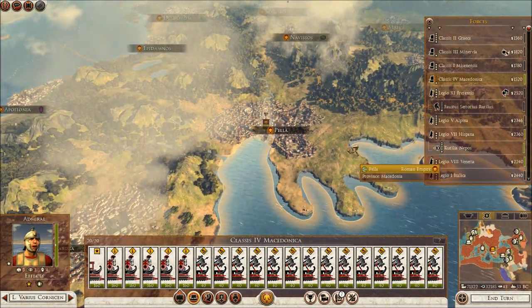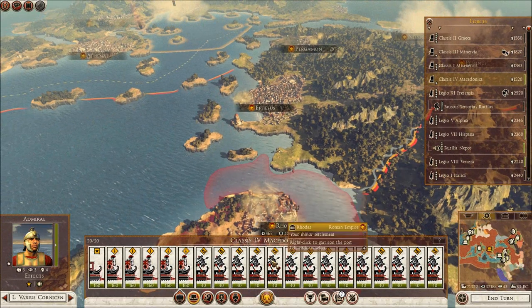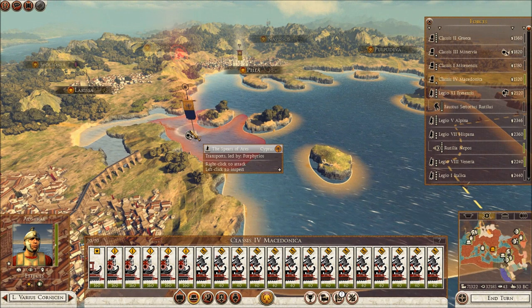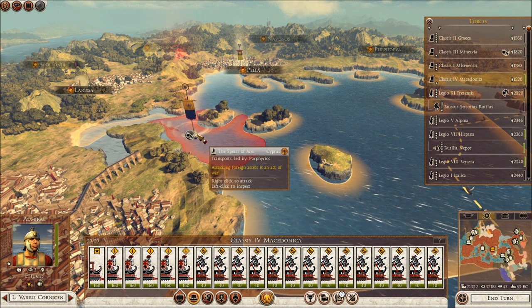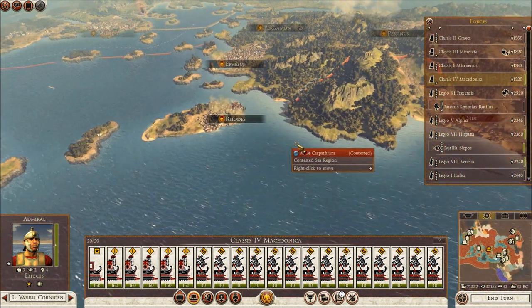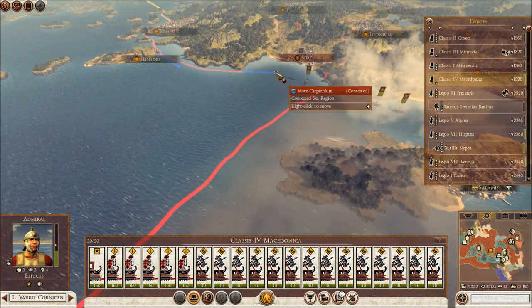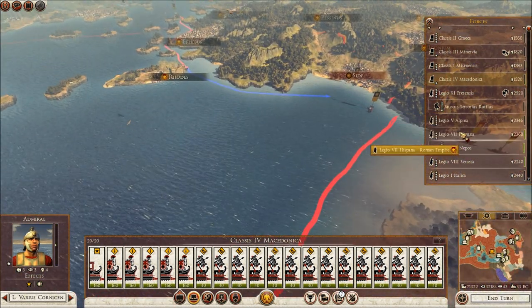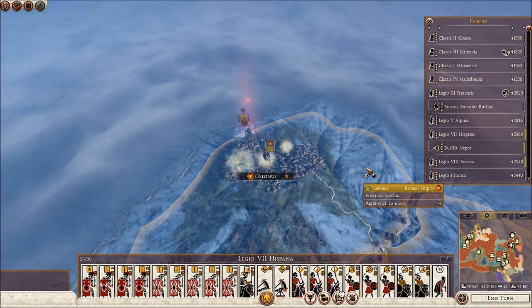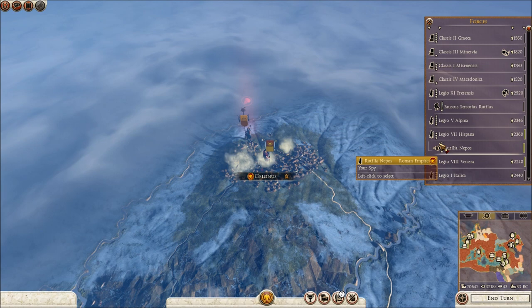I have another fleet at Pella. It's called Macedonica — neat. Who's over here? Cyprus. Am I fighting them? I don't believe I am. Here's another fleet that I'm sitting down to go fight. I need as many fleets as I can to handle the east, and then I'll just head back up to the west with all of my fleets once I take over that area and cut off their access to the Mediterranean.